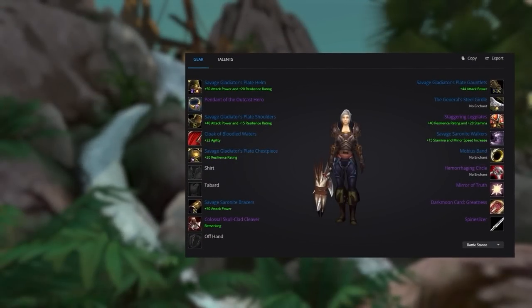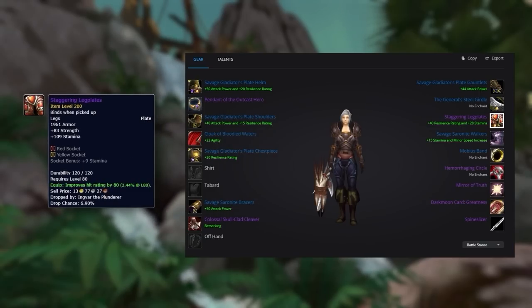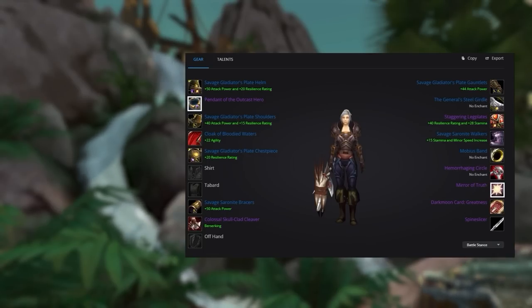For pre-BIS gear in season 5, you want to get your 4-set bonus as quickly as possible, picking up the Savage Gladiator helm, shoulders, chest, and gauntlets — acquirable from PvP or badges from dungeons. Ideally your leg piece will be Staggering Leg Plates from Utgard Keep. You can also get your pre-BIS weapon, belt, and rings from clearing certain dungeons before season 5 hits. Getting badges from these dungeons will also let you purchase your neck slot and Mirror of Truth from vendors.